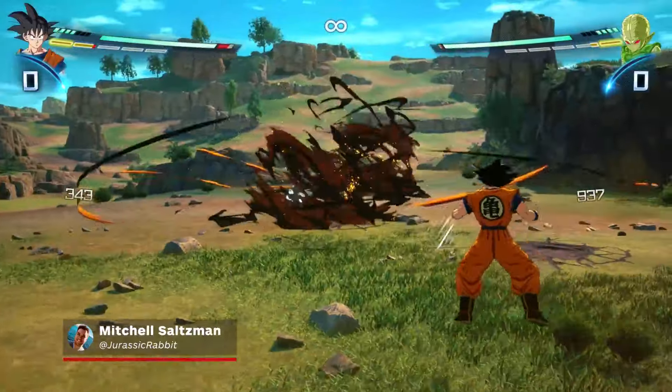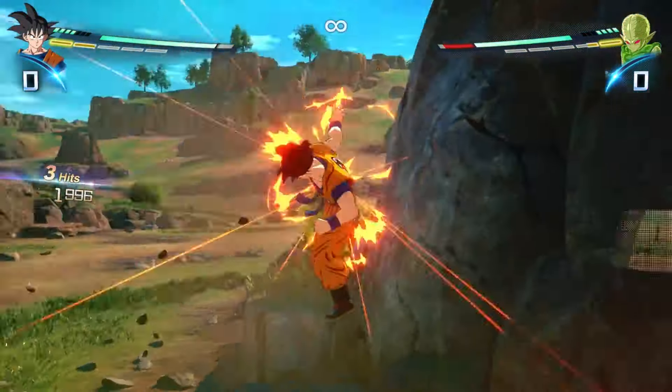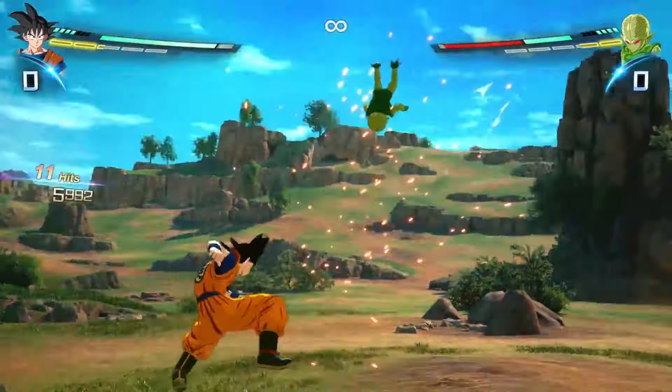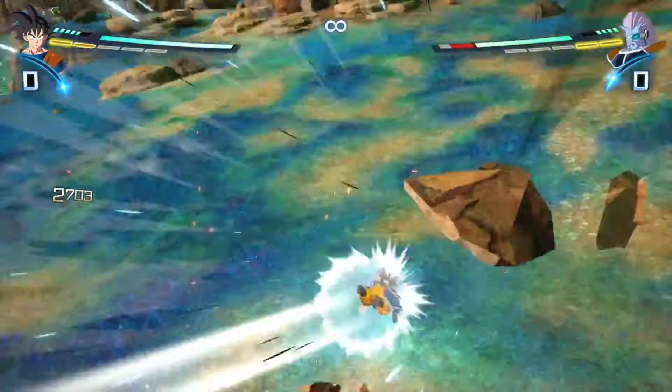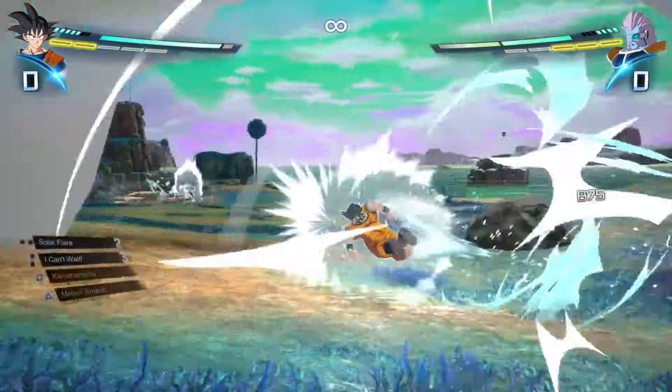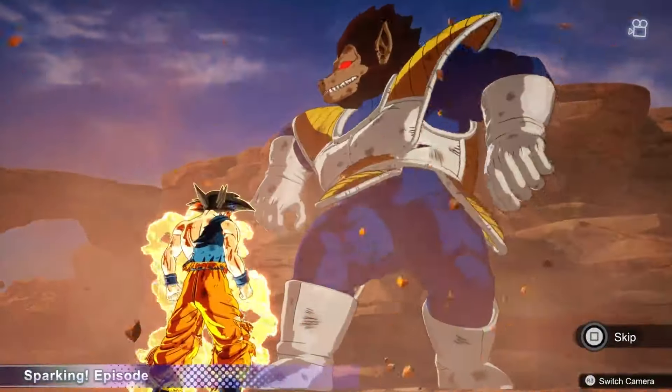Many of the what-if story branches in Sparking Zero are fun little detours in the canonical story that show an alternate ending to a specific battle, or a tiny glimpse at what could have been if things went a little bit differently. A few, however, take you on extended trips into these hypothetical scenarios and culminate in some truly wild moments.